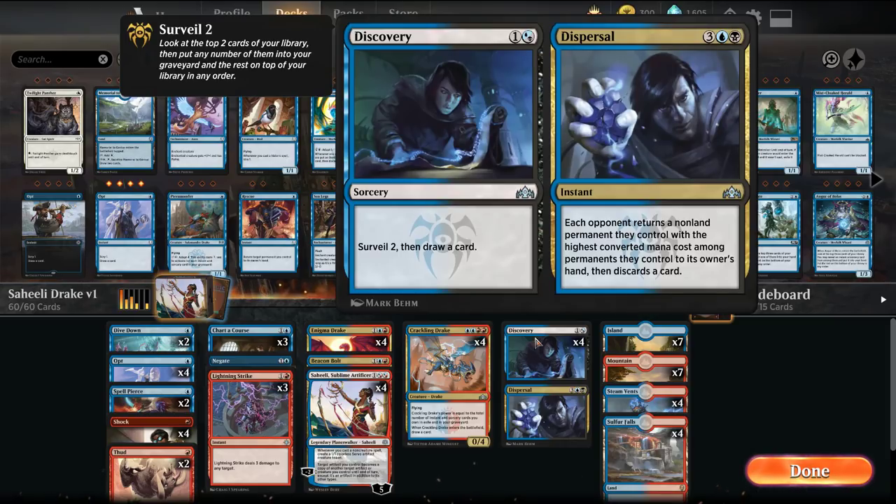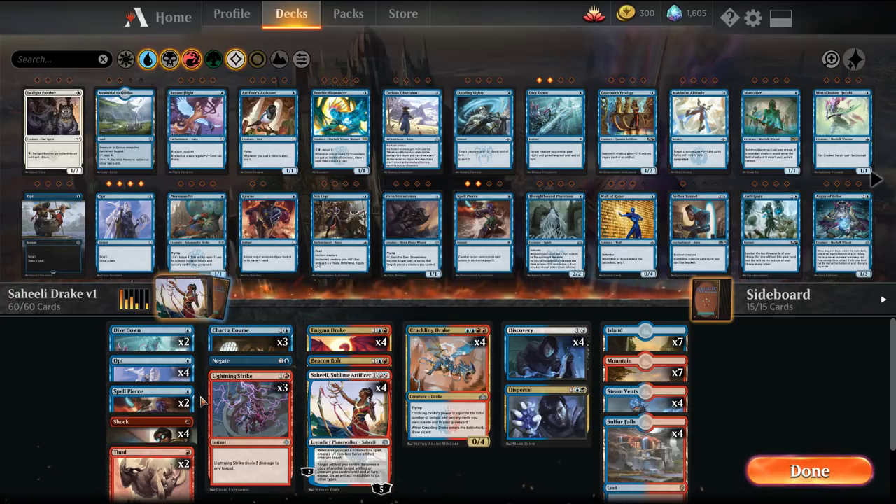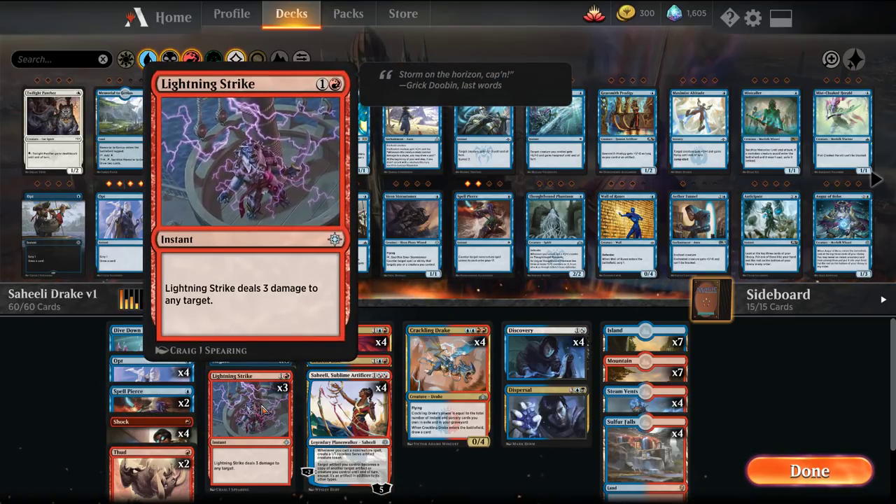The rest of the deck is basically geared around drawing cards. We have Discovery, we have Chart a Course, we have Opt, and then we have some removal options in terms of Shock and Lightning Strike.